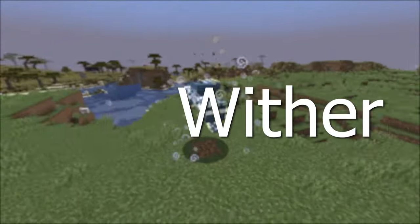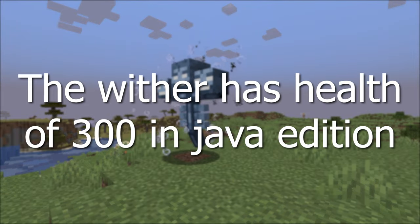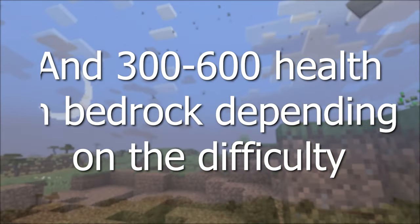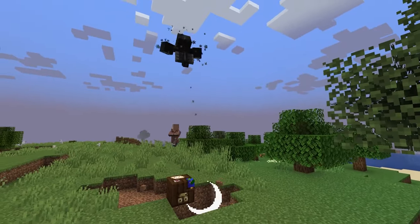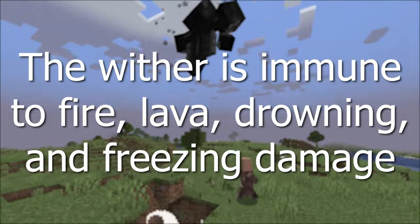Let's start by explaining the wither. The wither is one of the most dangerous mobs in the game. It has a health of 300 in Java and 300 to 600 depending on the difficulty in the Bedrock edition. The wither will attack players or mobs nearby and will shoot explosive skulls. It is immune to fire, lava, drowning, and freezing damage.